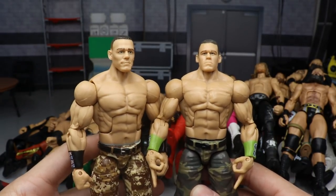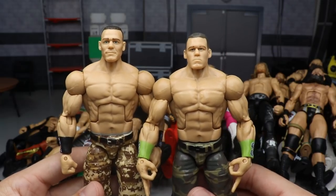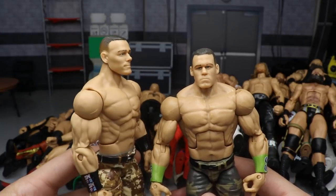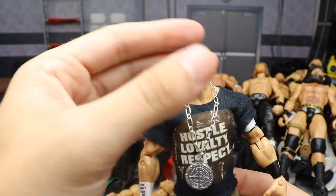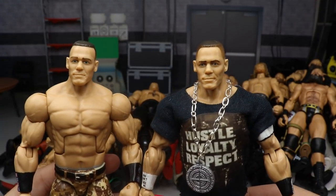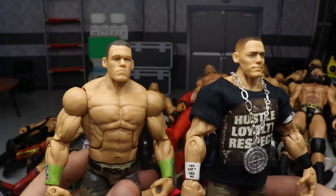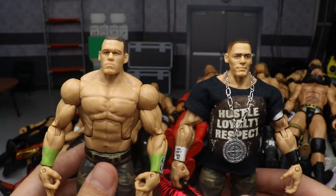For John Cena, we have two head sculpts — both pretty old. This is the Elite 3 John Cena. Then there's one I believe is around the Elite 17 or 23 range — or actually the WrestleMania 34 Elite where he fought Shawn Michaels at WrestleMania 23. I think I like that one slightly better; it's basically the same but painted a little differently. For a pissed-off look I love the Elite 3 — I don't always want Cena smiling.